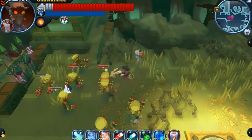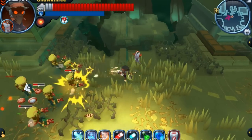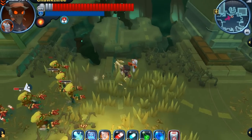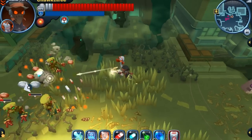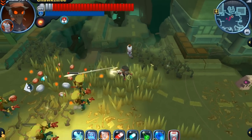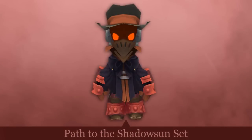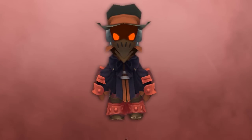Besides that gun damage bonus, we also have that shadow defense and poison resistance. In a situation like this where we're dealing with some drools, both of those will come in very handy — because drools deal both shadow damage and some of their attacks also inflict the poison status. You can probably think of some other situations where this set would come in quite handy.